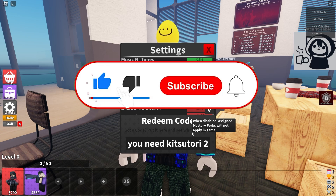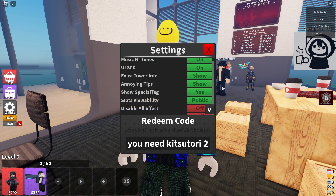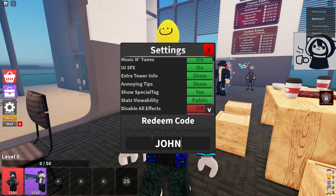Let's check out what we're gonna get. Enter — okay, baller! We got baller. As you can see on the screen, this code is absolutely working right now. So guys, you should redeem it right now because it's absolutely amazing.